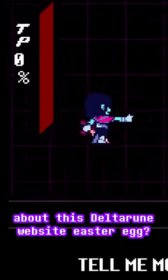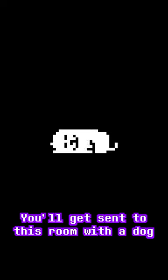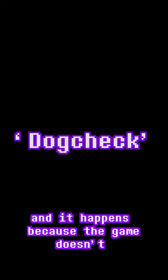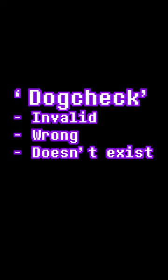Did you know about this Deltarune website easter egg? When entering an invalid room in Undertale and Deltarune, you'll get sent to a room with a dog sleeping, dancing, or in a car. This is called a dog check, and it happens because the game doesn't want to send you to a room that's invalid, wrong, or doesn't exist.